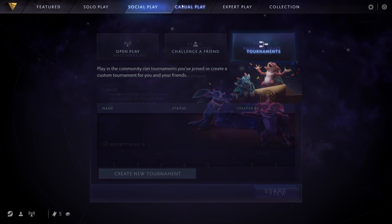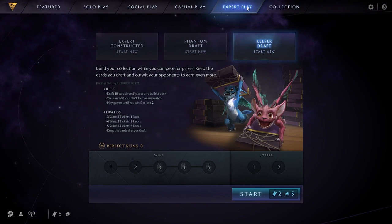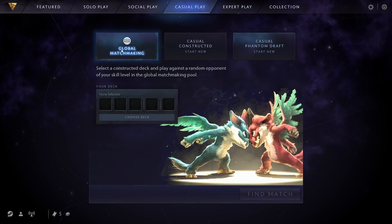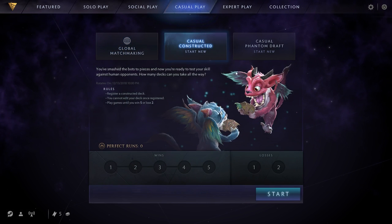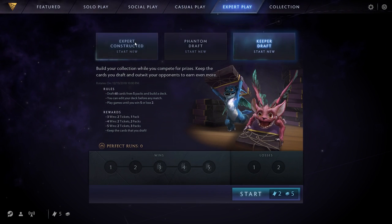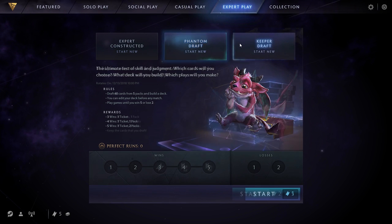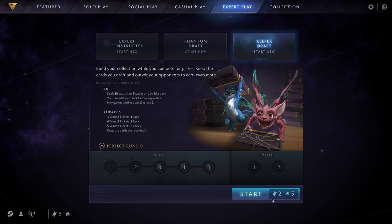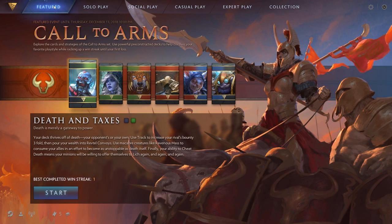Artifact's main gameplay modes are separated into categories named casual play and expert play. The primary difference between them is cost and rewards — free entry and no rewards for casual play, and ticket entry and prizes for expert play. Five out of the six game modes have you commit to winning five games before losing two. Reportedly, there is a hidden MMR in all game modes to ensure that everyone has a fair play experience throughout.